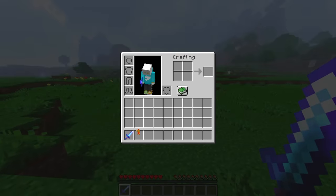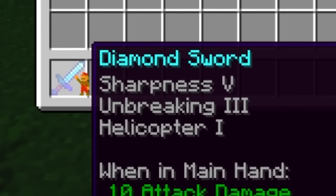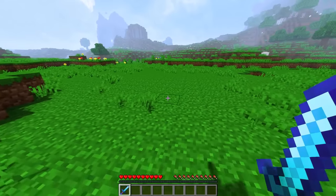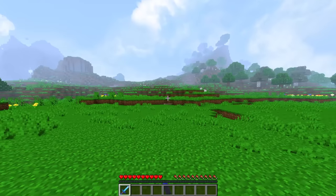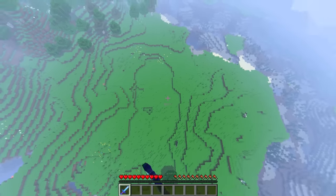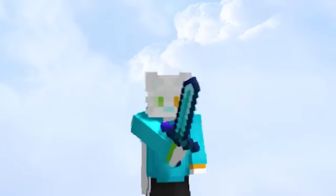Here we have a perfectly normal sword with sharpness 5, unbreaking 3, and helicopter 1. Just a normal sword. Let me show you what happens when you swing a helicopter sword. Look at me go! I am the helicopter now. This might be the best idea I've ever had.